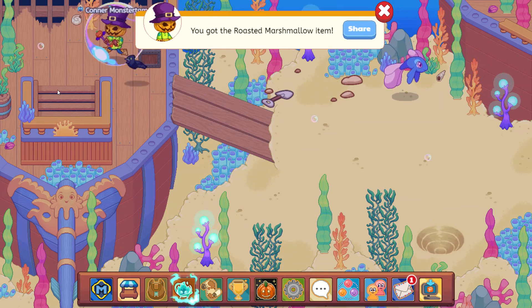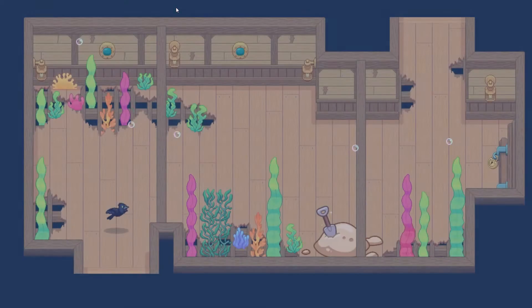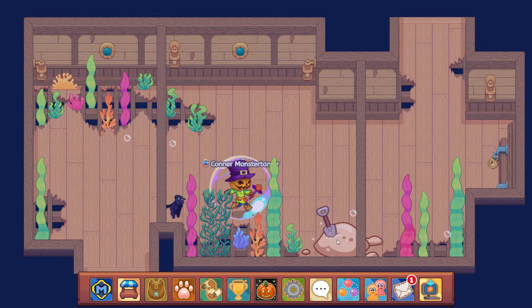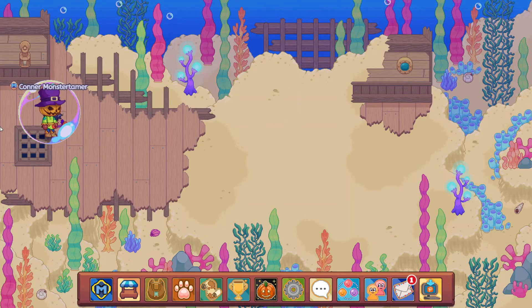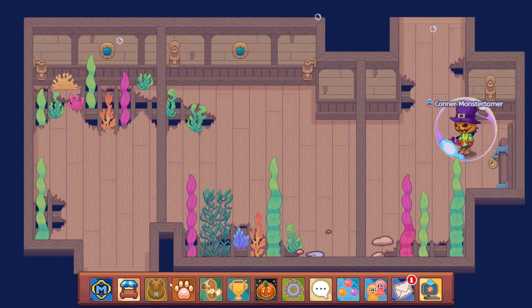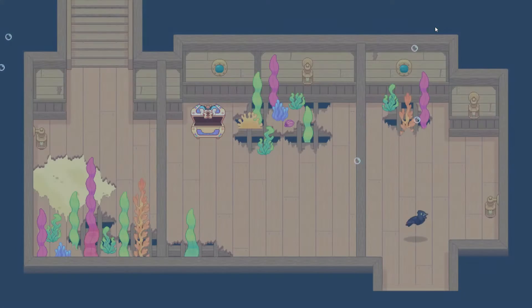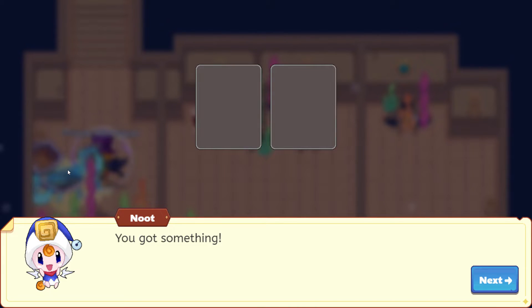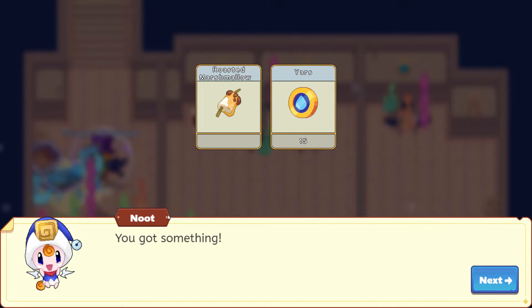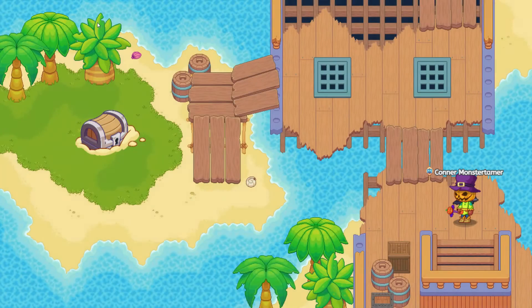So we only need one more marshmallow. Fingers crossed. We have a sand pile here — this might be the last sand pile. Just 20 yards. Hopefully we can get the last few here. Oh, we only need two more — two more. Okay, roasted marshmallows, come on. And yes! One away — we are one roasted marshmallow away! I can't believe it — we might actually pull this off.